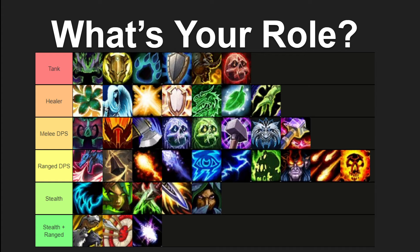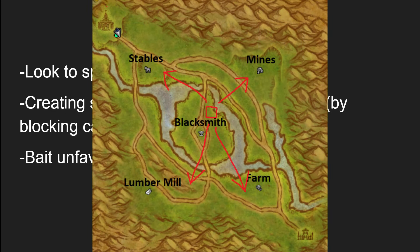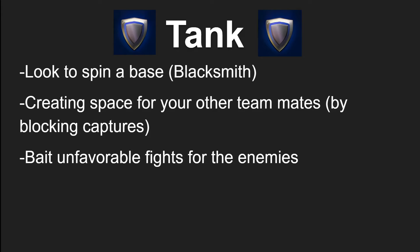So with that being said, let's go over our first role: the tank. With a tank on Arathi Basin, your main objective is going to be to look to spin a base — specifically Blacksmith. The reason is it is the central base in the map. Whatever team controls the Blacksmith essentially has the keys to the kingdom because they get to spawn at that graveyard, which allows them easy access to all four of the other bases.